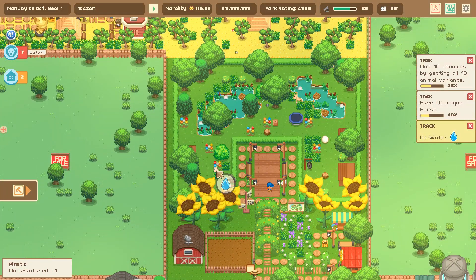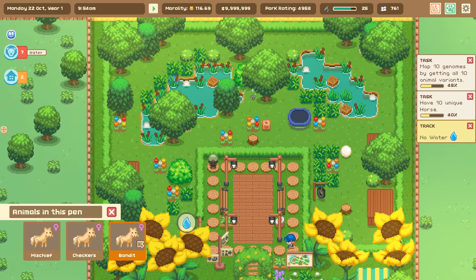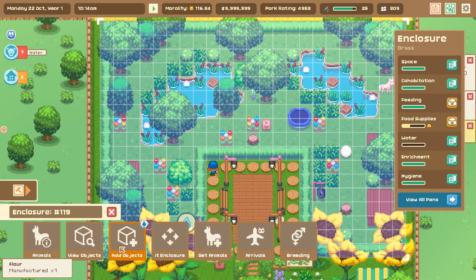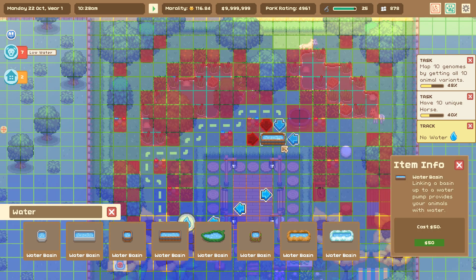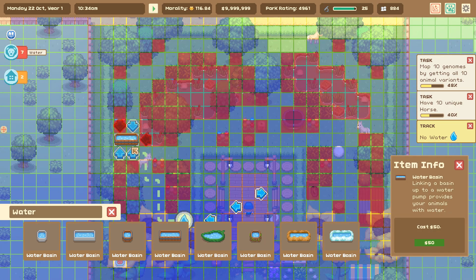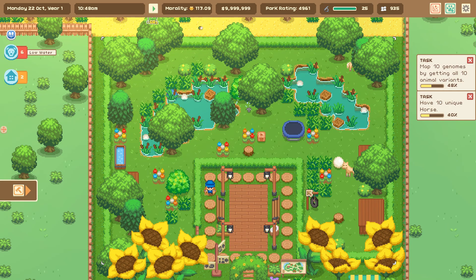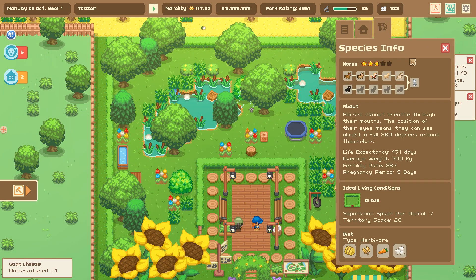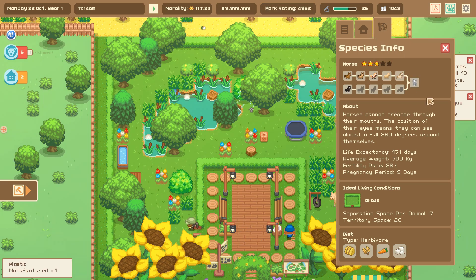The CRISPR is where we mix the genes together. This enclosure right here, where we have Mischief, Checkers, and Bandit — all blonde horses — needs a little more water for them to drink. I'll take care of that to try to get our bearings again. There's the cute little water basins! There's going to be new stuff we can study and research. We were definitely trying to get a whole bunch of different horse variations so we could start making CRISPR crossbreed horses with basically any other animals in our zoo.